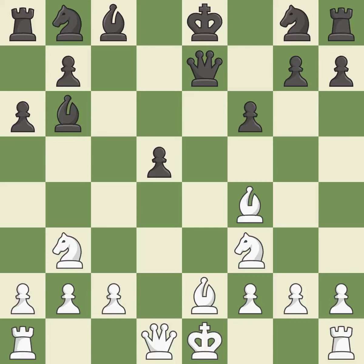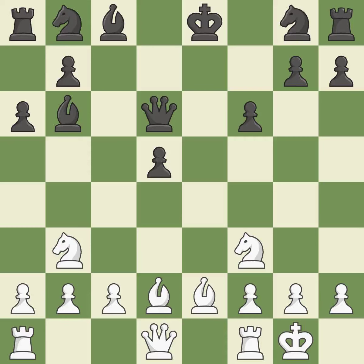This prevents a queen on the other side from checking — it is quite good. This makes winning a bishop possible. This prevents a queen on the other side from checking — it is ideal. This move puts the queen on a safer square. Castling gets the king to a safer square, out of the center of the board, while also developing a rook. Castling kingside tends to be safer because the king is further from the center.